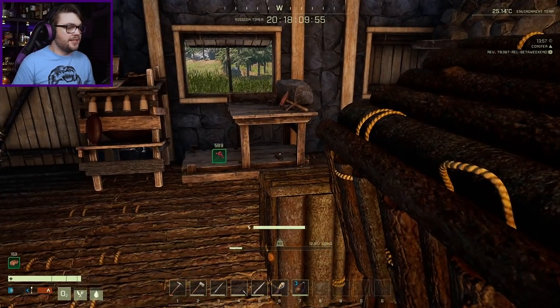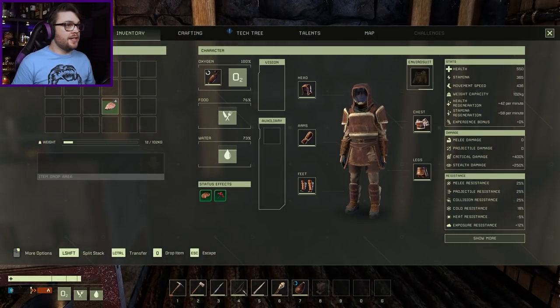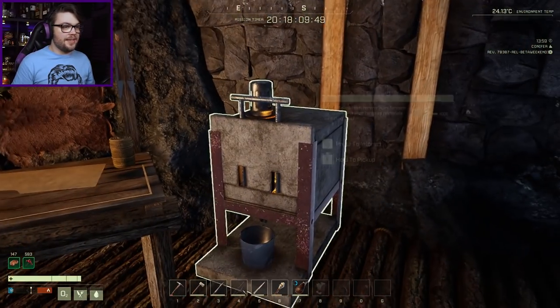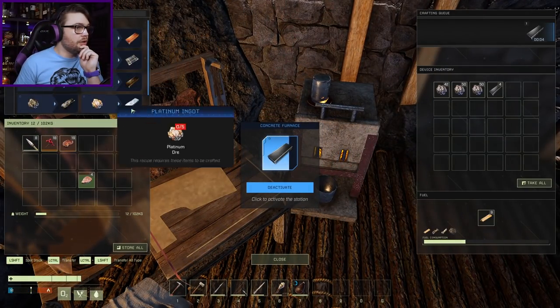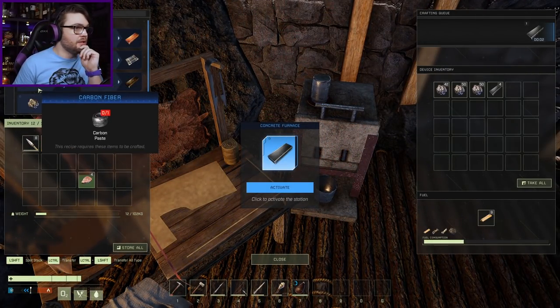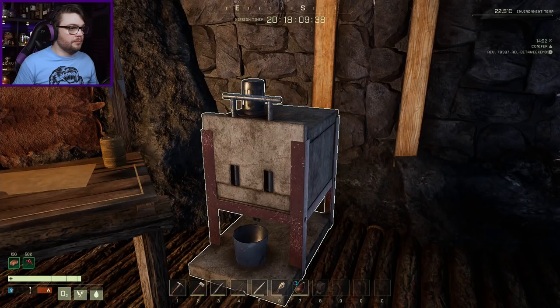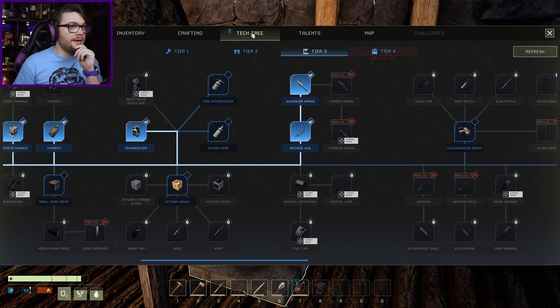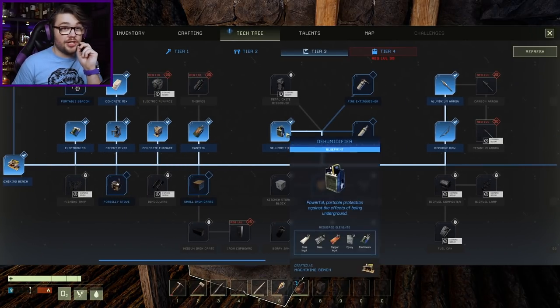I'll nosh on some berries, have a cheeky nom. So I need another like 20,000 experience, which will take a little bit of time. What do you need for steel though? Before I use all of my iron - steel. There we go. Steel bloom. How do I make steel bloom? I know I researched it before - I just need to find it. Here we go, it's made in the mortar and pestle. It's iron and coal - I knew I'd seen it before.